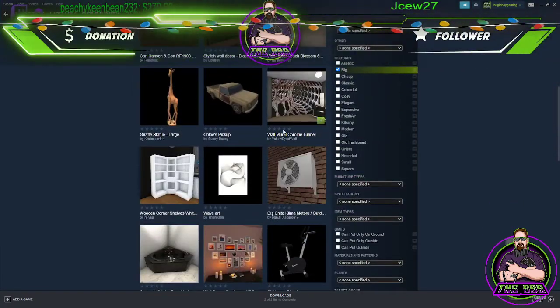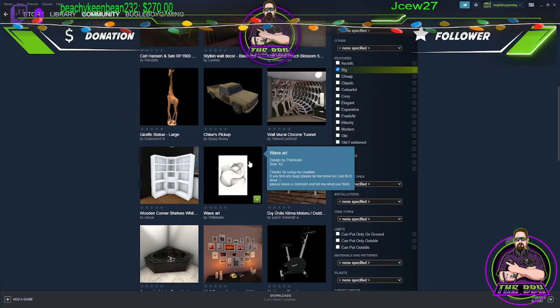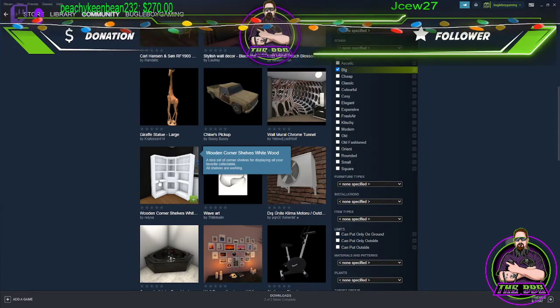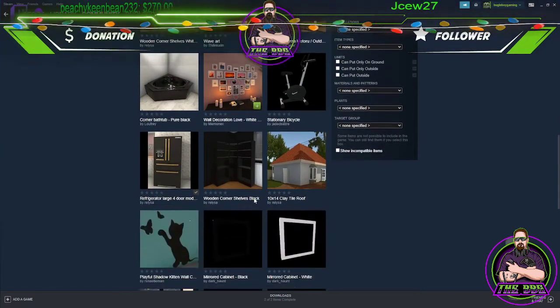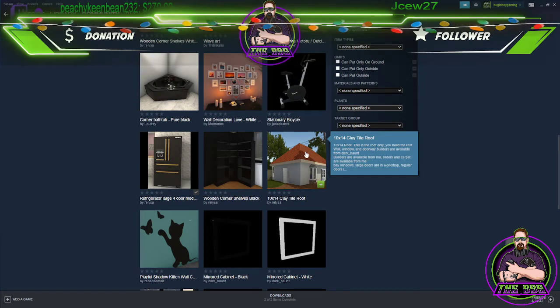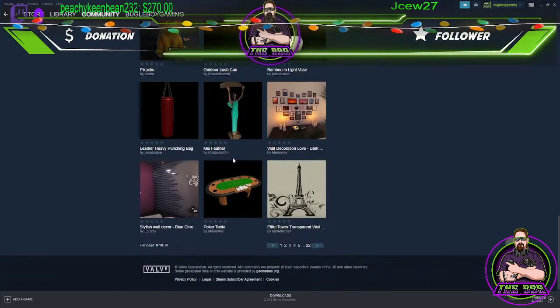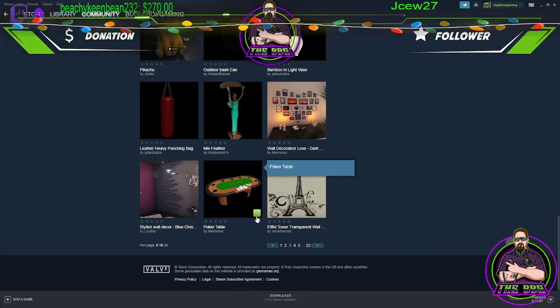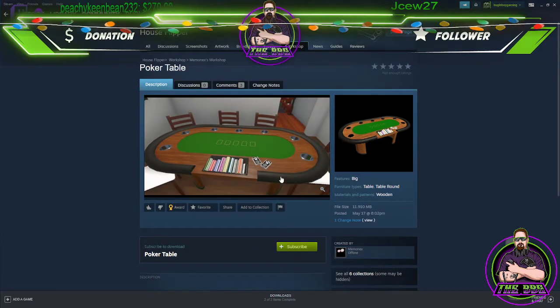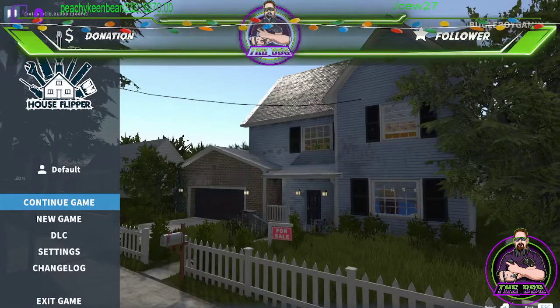Just scroll down through and see if there's anything you really like. There's a wall mural, a chrome tumble tunnel, some new corner units — a very nice shelving unit I really like. Clay tile roofs — we haven't been able to do any roofing so I'm not sure how well that will work. You can click on the picture just like I did there and actually just click Subscribe. Super easy — let me show you. Click over into the game and hit Continue.